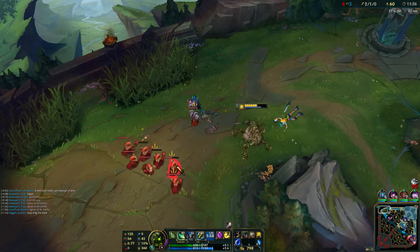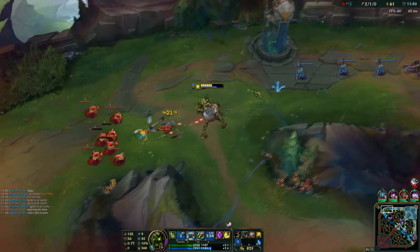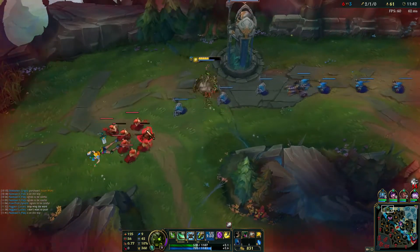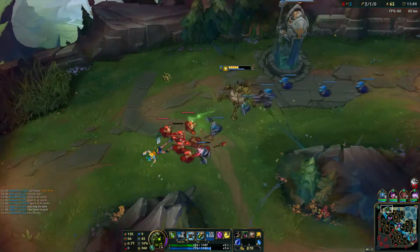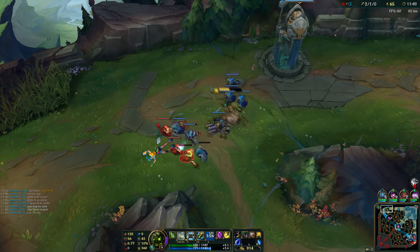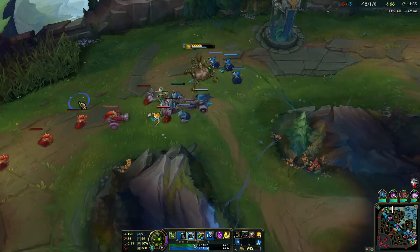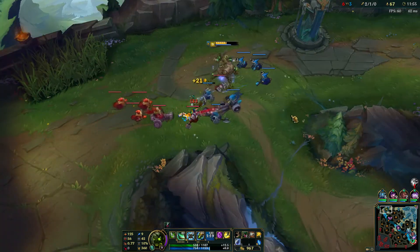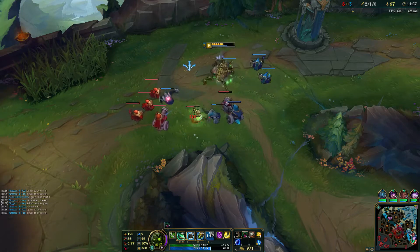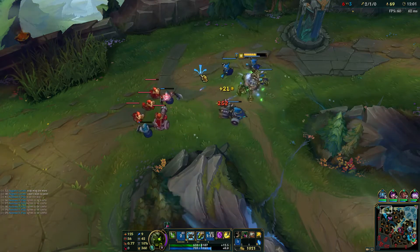I don't know why she tried to keep fighting me, but I'll take it. Free kill for the Urgot. Basically Urgot's not really an AD carry — he's an AD caster. So using my Q is basically how I pump out all my damage. As long as I keep spamming Q, I should keep killing, right?